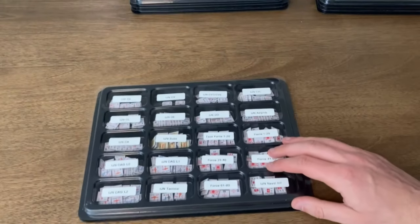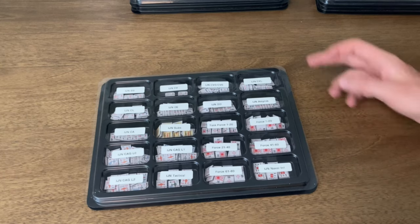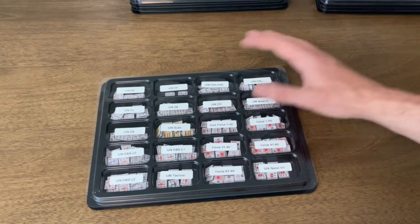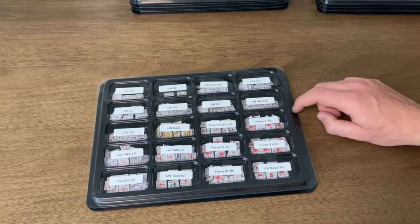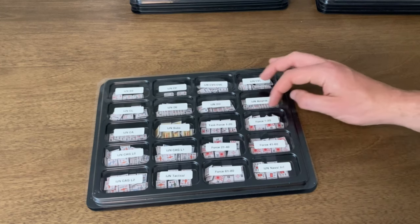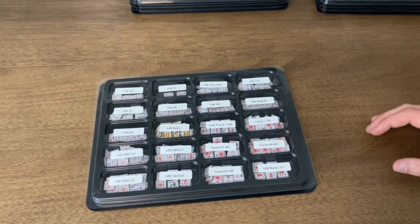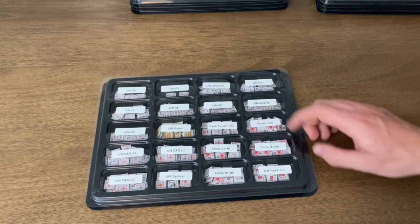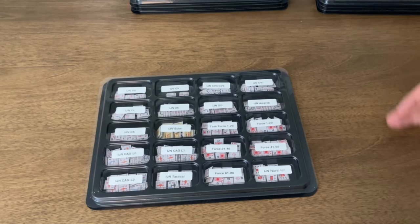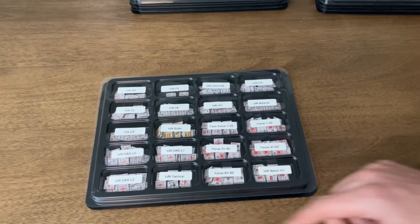Then we move on to the Imperial Japanese Navy, sorted by ship type: battleships, carriers, destroyers, destroyer escorts, cruisers, and light cruisers. For the IJN amphibious and task forces, I did task forces one through 20 for naval, and forces for land, delineating those out by 20. There's also Imperial Japanese naval infantry and the carrier air groups.